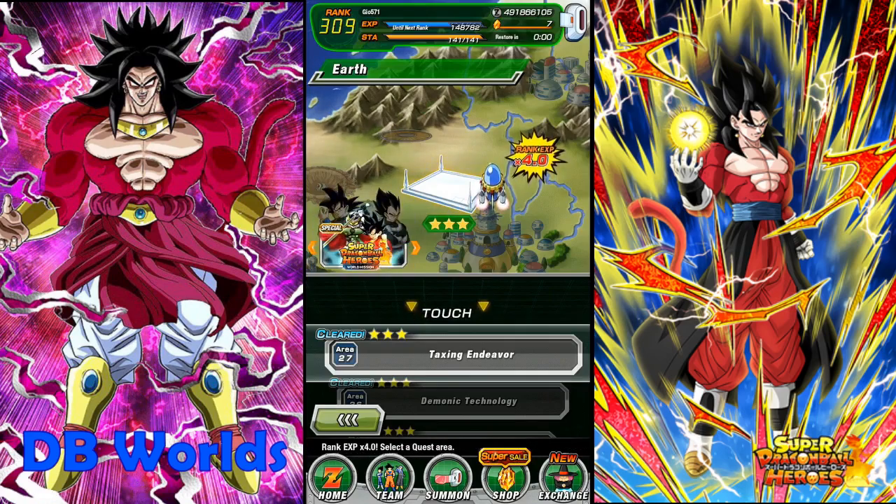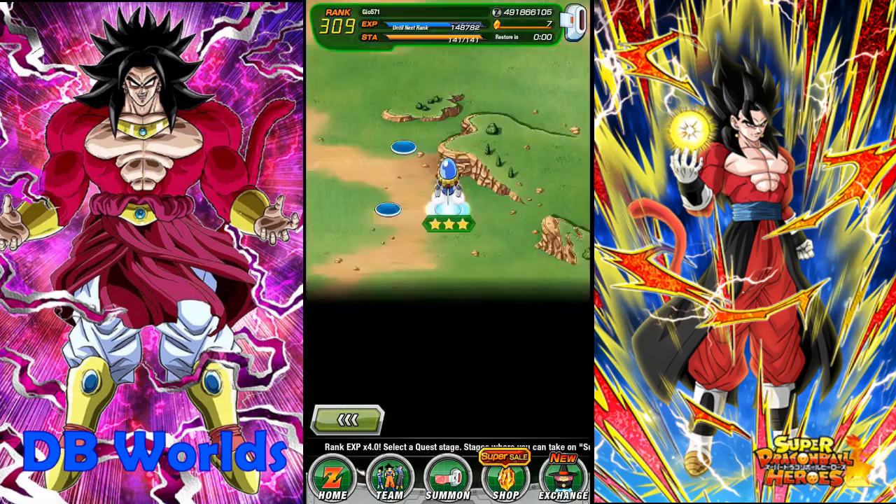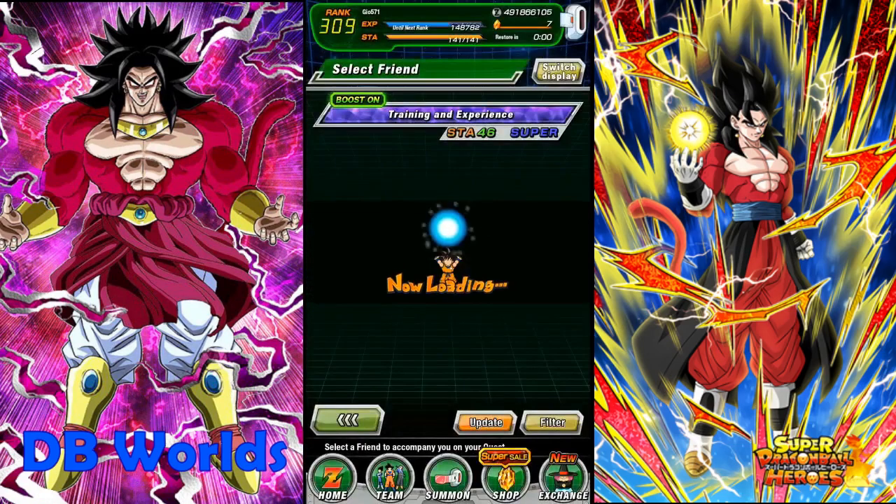On top of that, there's a four-times XP bonus for story events. You want to look at Area 27 Taxing Endeavor, the last mission, and do it on Super difficulty. If you're at an earlier stage and struggle with the later missions, do one that's a little easier, but try to do as difficult as you can because that will result in the most amount of XP.